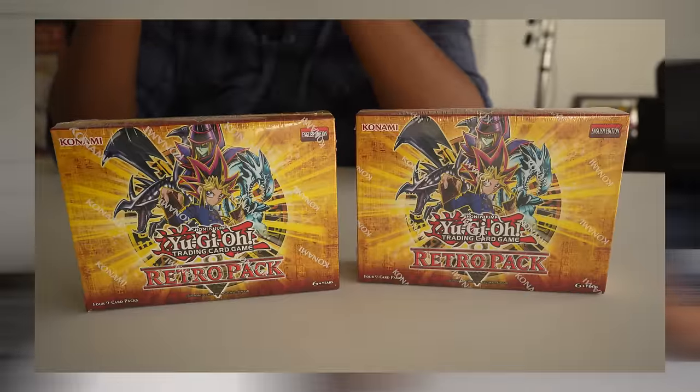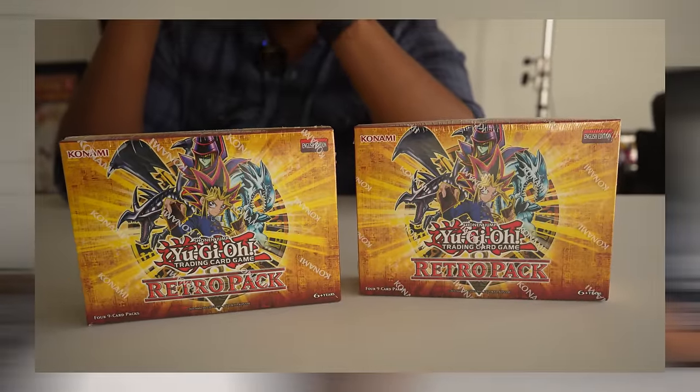We are back for episode five of Retro Rivals. The rivals are back in the building. This time I got the packs for a normal price at Walmart — thank goodness I didn't have to kill anybody for it. We're going to open these up and as usual I will pull better than Paul. We're going to mod our decks and see if I can get a W in this episode.